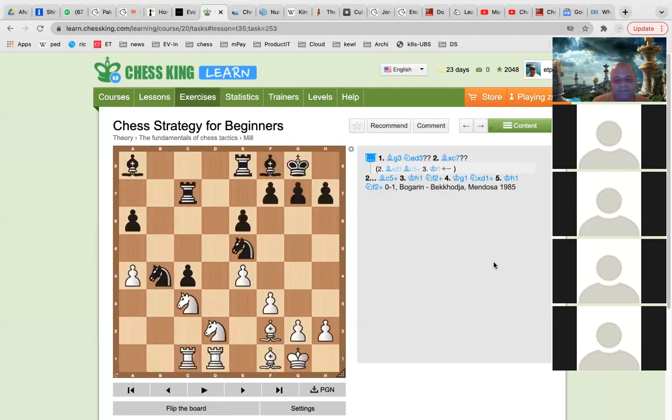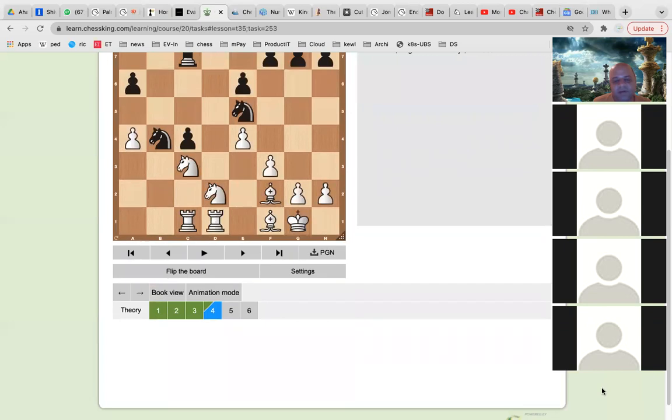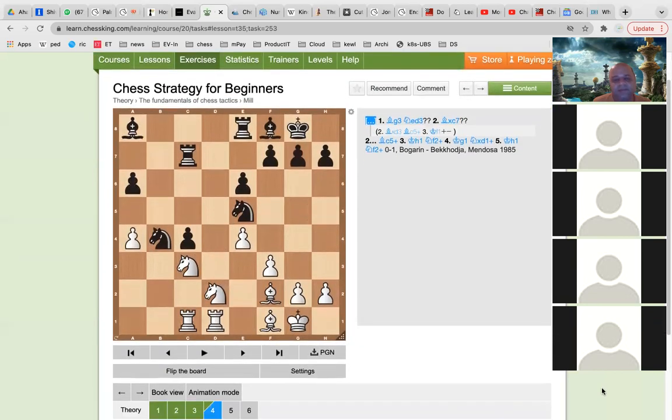Let us see some more examples. We will see this last example and then go to the exercises. There are a couple more examples. Sometimes the mill is not always inevitable — it happens because of a mistake.